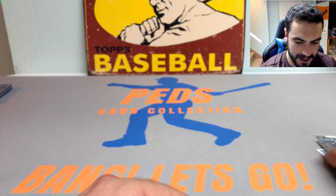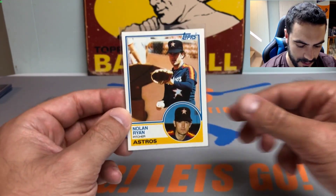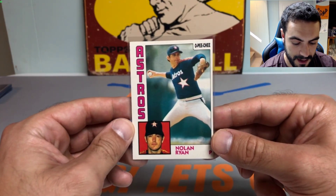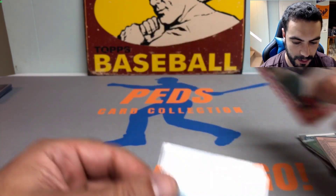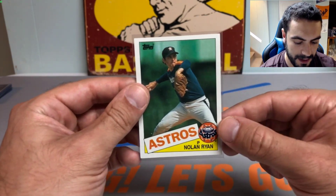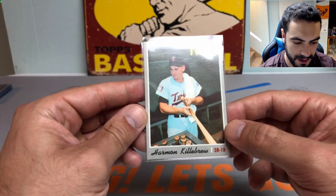Got a run of Nolan Ryan cards mostly from the 80s: the nice 1983 Topps Nolan Ryan, the 1982 Topps Highlights Nolan Ryan, then the 1984 O-Pee-Chee Canadian print run, the regular 1984 Topps Nolan Ryan, the Leaf Donruss Nolan Ryan from 85, the regular Donruss 1985 Nolan Ryan, the 1985 Topps Nolan Ryan, and the 1986 Topps Nolan Ryan — got two of those.